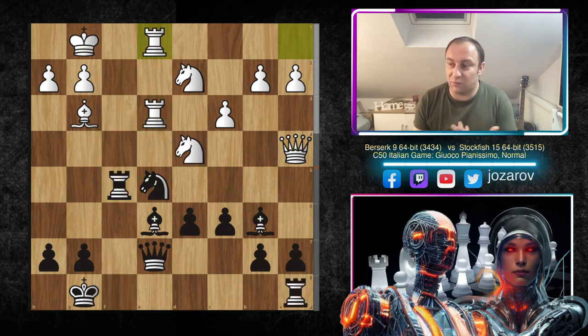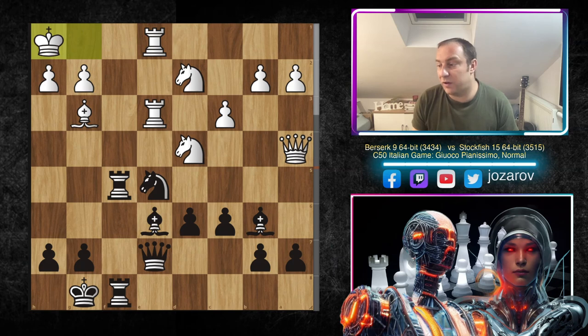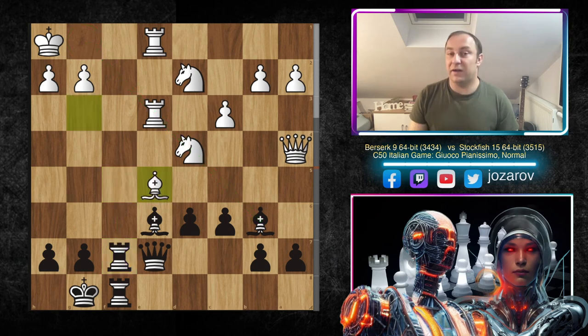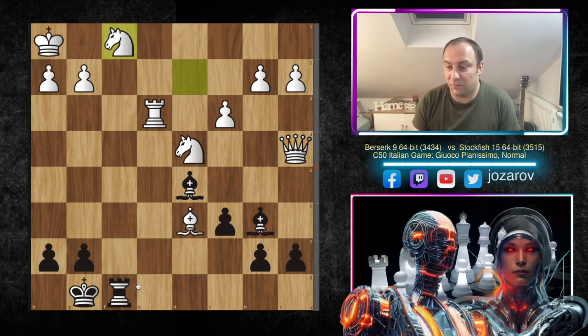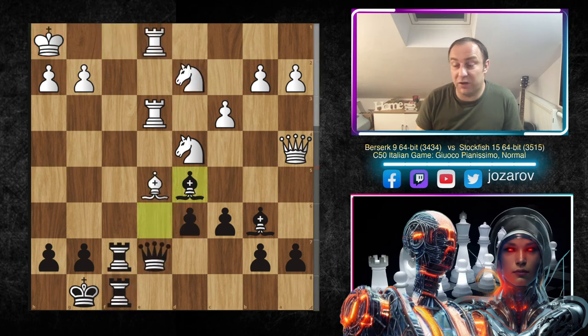After Rook to e1, Rook to f8 was played by Stockfish 15, playing very actively with both rooks. We have King to h1, getting out of the mess. Now when the bishop is no longer attacking, Stockfish retreats the rook to f7. We have Bishop to e5, and now a beautiful counterattack: instead of taking immediately, Stockfish plays the brilliant Bishop to d5. If you try Bishop to d6, you get the queen sacrifice Queen takes e3 — after Rook takes e3, then Rook to f1, Knight to f1, Rook takes f1 leads to a forced checkmate line. Really wild stuff. That's why Bishop to d5 is a brilliant move.